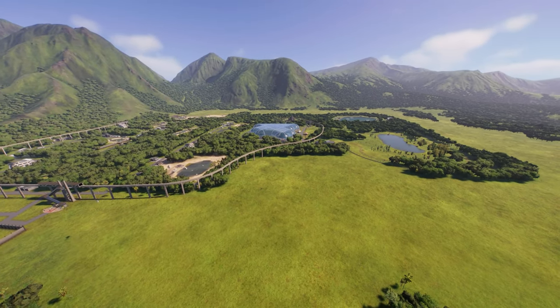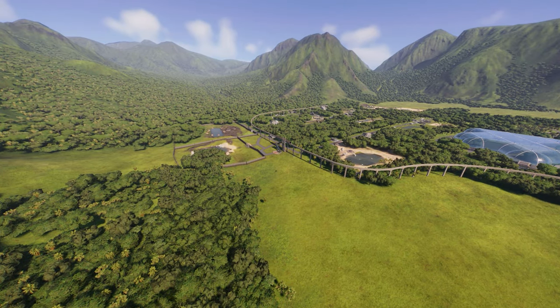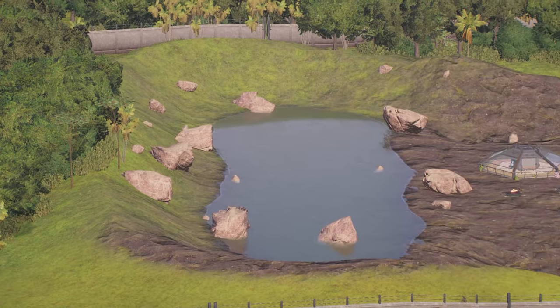Look at how big we've built so far. We've got the lagoon over here, we've got the aviary here, we've got all of our dinosaurs over here, we've got our herbivores in this big paddock over here, which is good. Then we've got the Allosaurus over here and the other dinosaurs over here somewhere where they're hiding. Where are you?